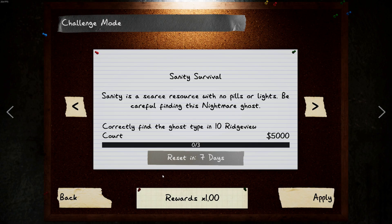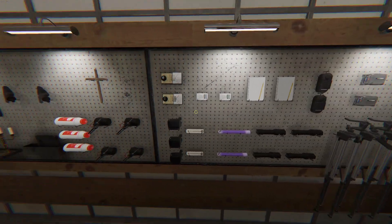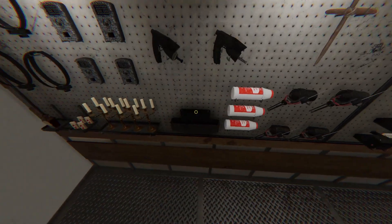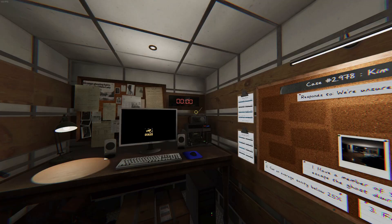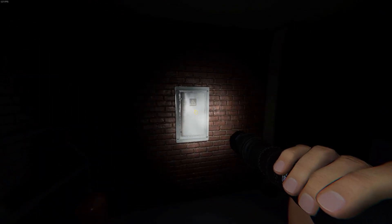We have to do it three times on Bridge View. We have a mix between tier one and tier two items. We have only one crucifix and no smudge sticks. We have no setup time, only the activity monitor, and the fuse box is broken.